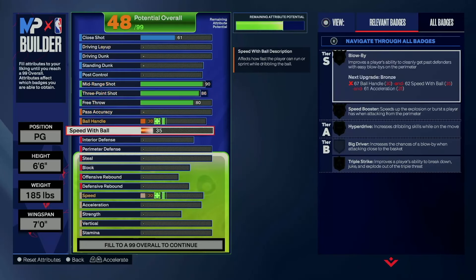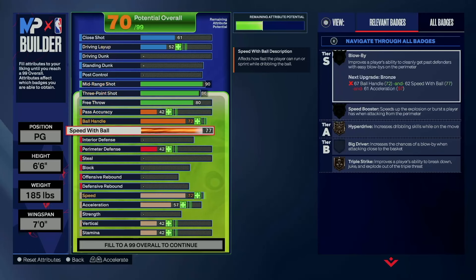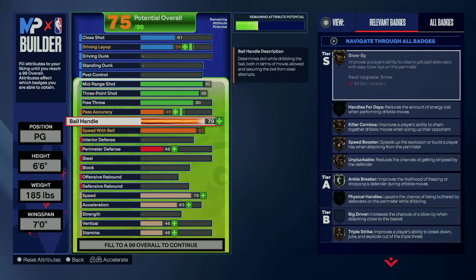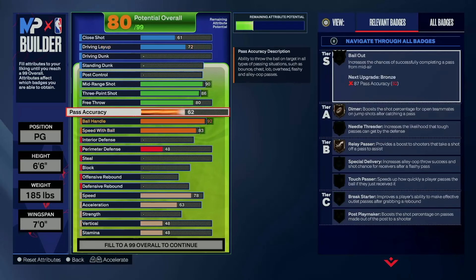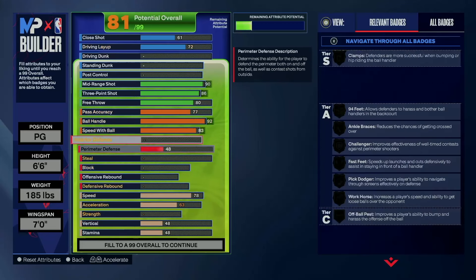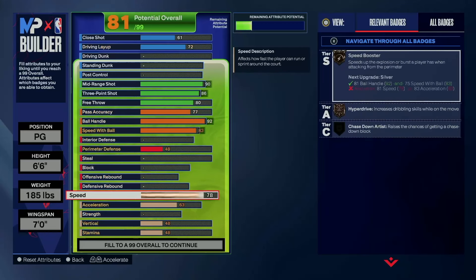Speed with ball and ball handle: I'm going with an 83 speed with ball, 92 ball handle. I feel like it could have been a little lower — you can go like an 87 ball handle — but I'm going with a 92. I'm going to go 77 pass accuracy. Even though 2K says he has way more pass accuracy on his build, but you know, it is what it is.